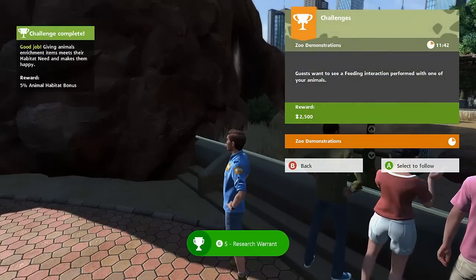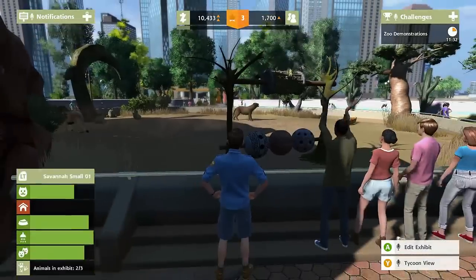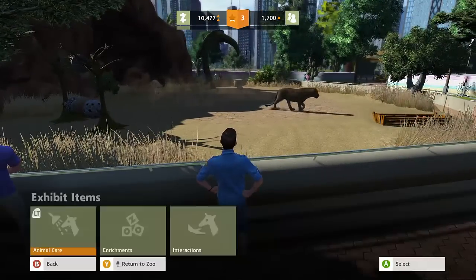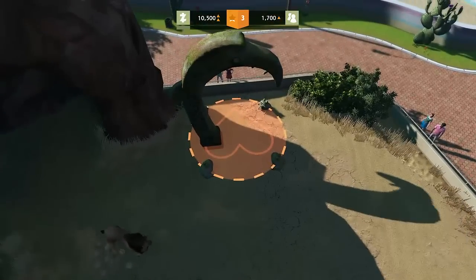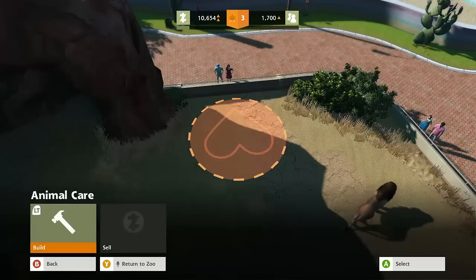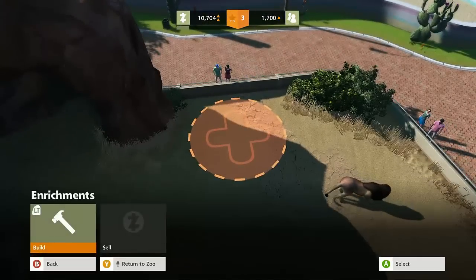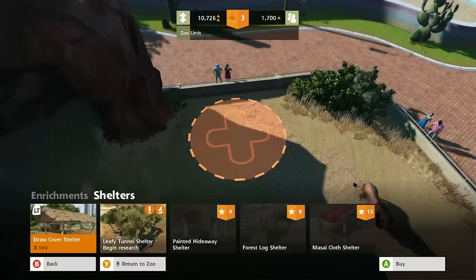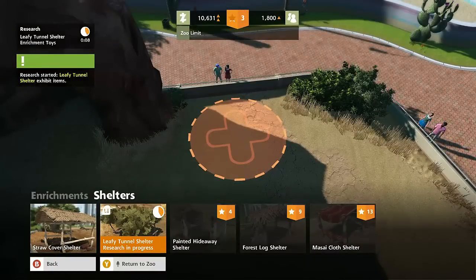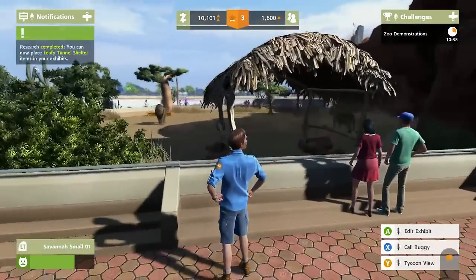Guests want to see a feeding interaction performed with one of your animals. I can't pitch her — I want to feed them. They don't have any habitat happiness. Maybe I have to get rid of their cleaning station — I think that's maybe stupid. Maybe lions don't need to clean themselves like that. Let's sell this. What can we build? Let's go to enrichments — they need a habitat. Shelters — straw, leafy, tunnel shelter. Let's research that item and then place it down. We'll probably place the straw one — I think that's more savannah-like. The leafy one is more jungle type. There we go — now they've got a little shelter.